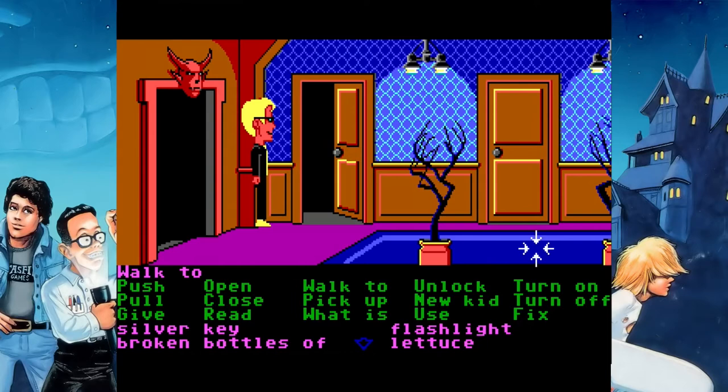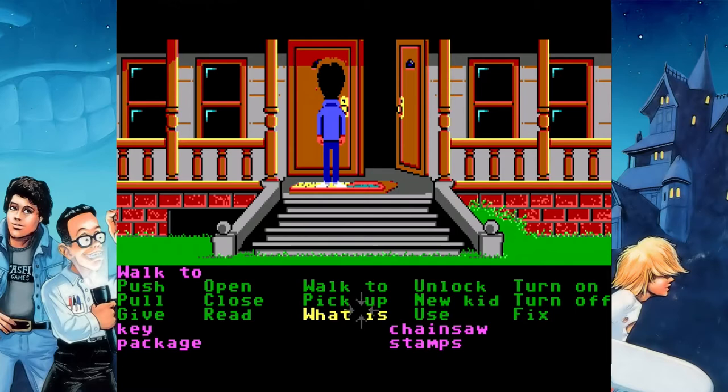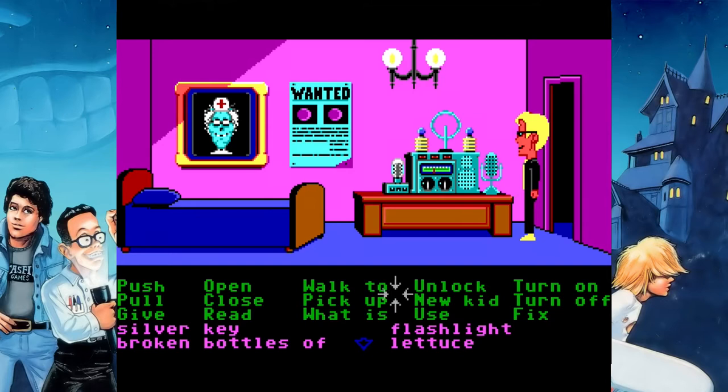The other reason missing the package is bad — if you don't get Bernard — is because Dave and Jeff can't beat the game on their own. And Wendy, Sid, and Razor all need the stamps from the package to beat it. And Michael needs the package itself to beat the game.